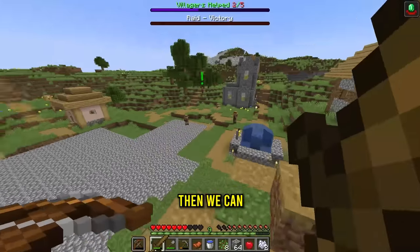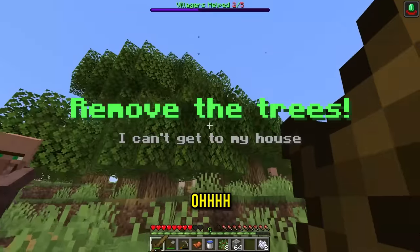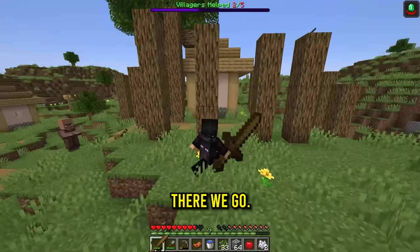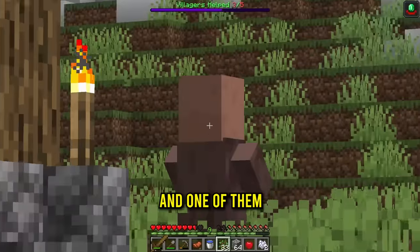The next villager wants me to remove trees so he can get to his house. I'm removing all the leaves — there we go, all the trees are pretty much gone. Job well done and he's happy. Two more to go.